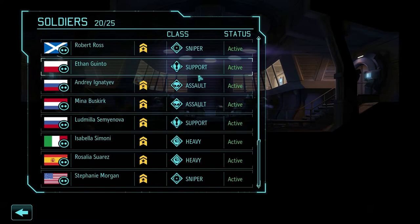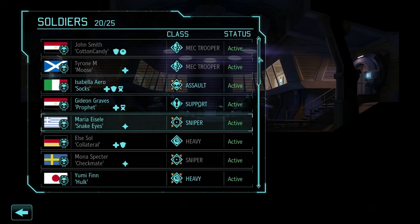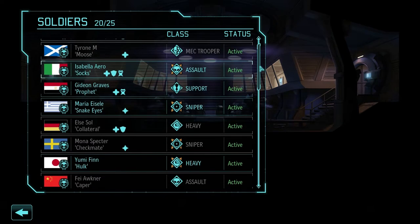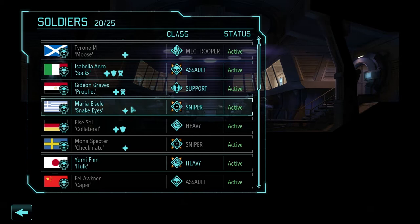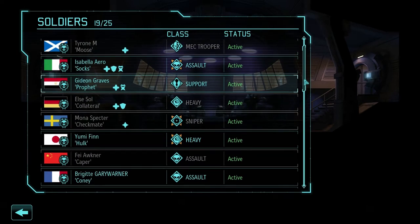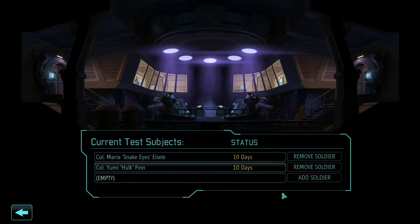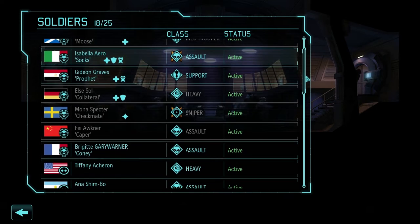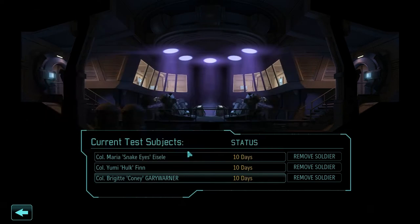Who else do I send? They're going to be out of battle for 10 days. I can do Isley — no problem. Spectre's there as backup. I'll do Finn. I have Sol — she doesn't have the Shredder Rocket, but she's still decent. Graves. Let's do Gary Warner — yeah, that's good.